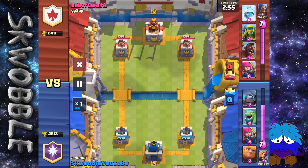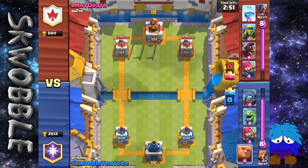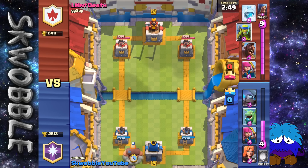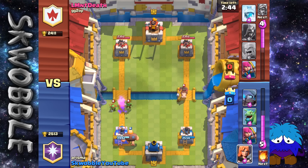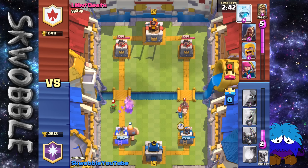Welcome back, here we are in the first replay. I have my first starting hand as the Giant, the Dragon, the Mini Pekka and the Archers. This deck is very good for low level players because when you're a low level people don't really know what to do. But as you get higher up, people know how to counter, but this deck still works very well if you know how to play it right.